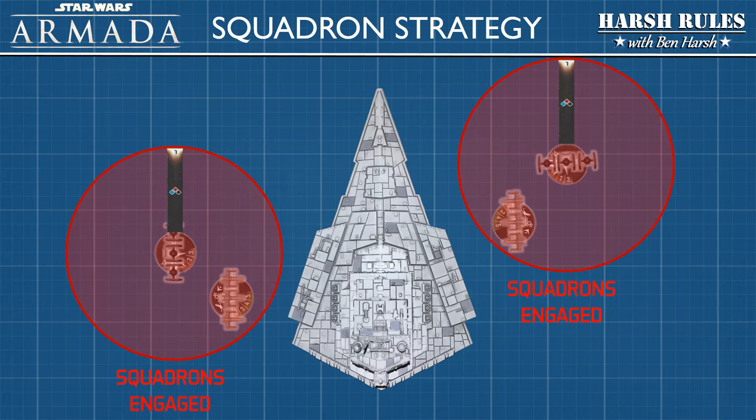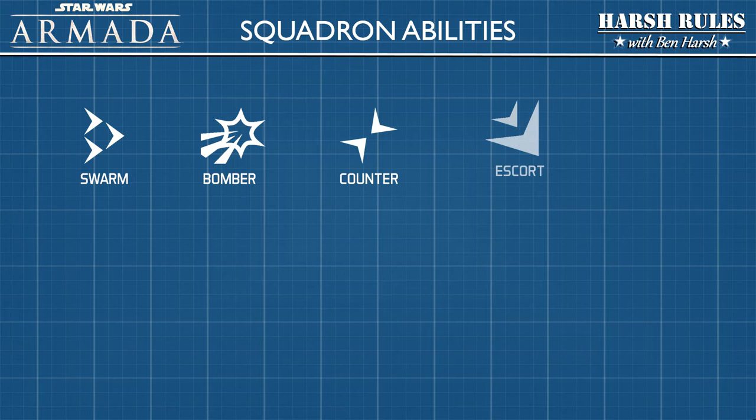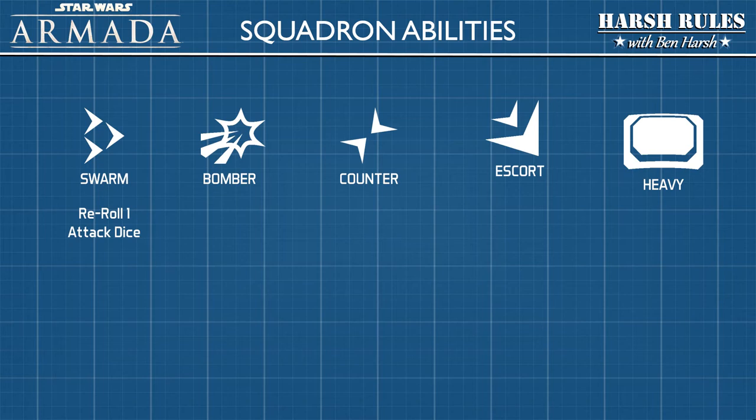Keep these strategies and counters in mind as you learn to play Star Wars Armada. Now, let's talk about the special abilities of squadrons. There are currently five squadron abilities in Star Wars Armada: Swarm, Bomber, Counter, Escort, and Heavy. With the Swarm ability, a squadron can reroll one attack dice.